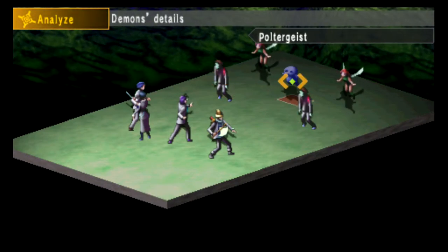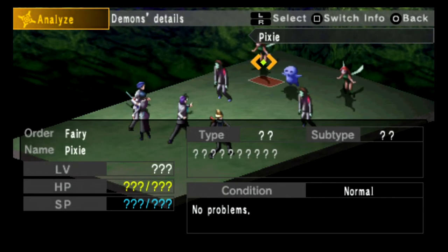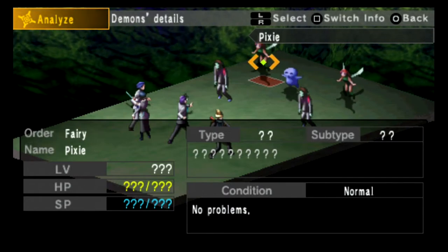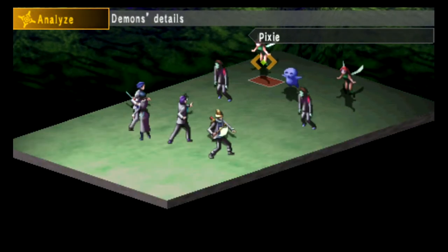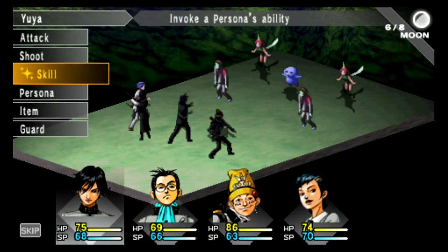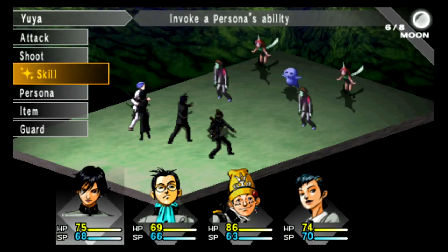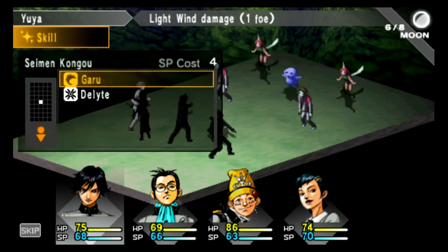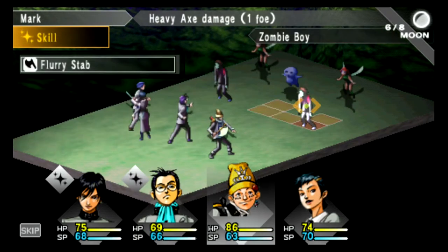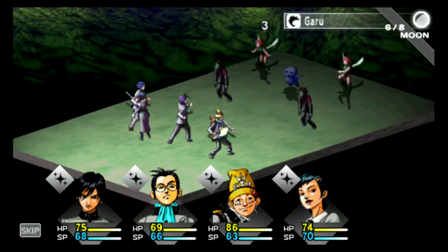We've got some new guys here — the Poltergeist and the Pixie. For the Poltergeist you want to use sword, fire, or expel, and for the Pixie we want to use any force skills. Let's just go ahead and fight these off. If you click Start, you can see at the bottom left the skip option appearing. If you put skip on, you can see how quickly the battle is going now.